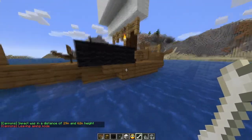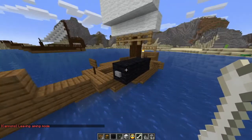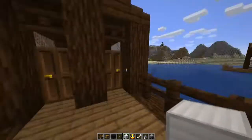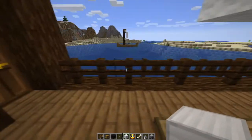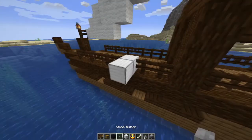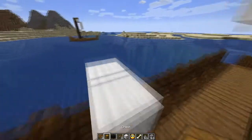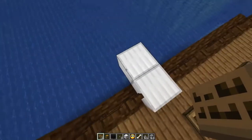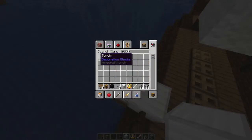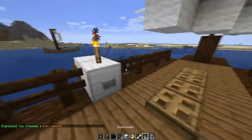Later I will get into how you can operate this with redstone, but right now I'm just explaining how you put it on a ship. We are now on our caravel, our larger ship, and this ship can support iron cannons, so we're going to build one right now. Place two iron blocks, a button on either side — same as the other cannon — and place a sign somewhere on it. Then take your torch and you build a cannon.